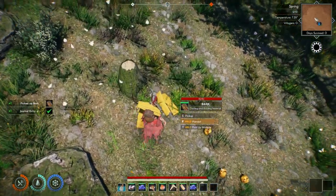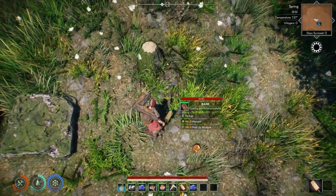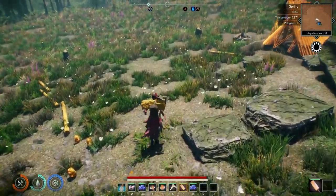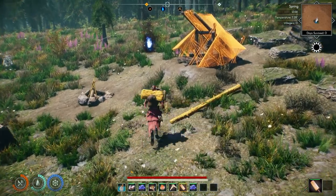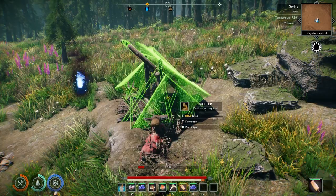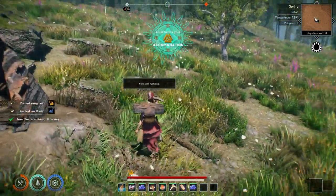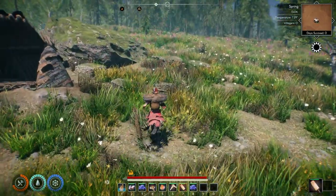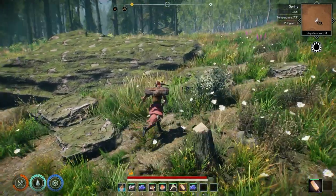There's a bunch of bark here. Push to pick it up. Let's supply that and see what else we need. That's it. Now I have a place that I can come to if I needed to heal, and I have a place for our settler to be.